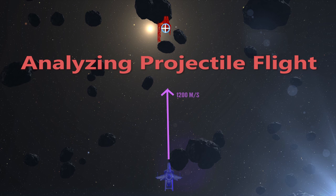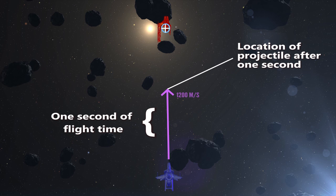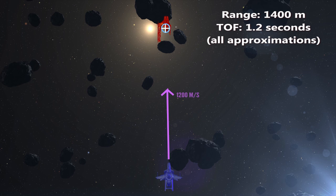Now we're going to show you some diagrams. It's very vector-mathy, but it'll be worth it once you understand what's going on. For these diagrams, the lengths of the vectors are depicted as one-second intervals — in other words, after one second, the ship or projectile will be at the tip of the arrow. Range and time of flight are also depicted. Time of flight is the time in seconds that the bullet will travel from being fired to hitting the enemy ship. Because ships can maneuver out of the way during time of flight, a high time of flight is bad for hitting a maneuvering target. In this frame, you can see two stationary ships 1,400 meters from one another. Time of flight for projectiles from the Hornet will be approximately 1.2 seconds.